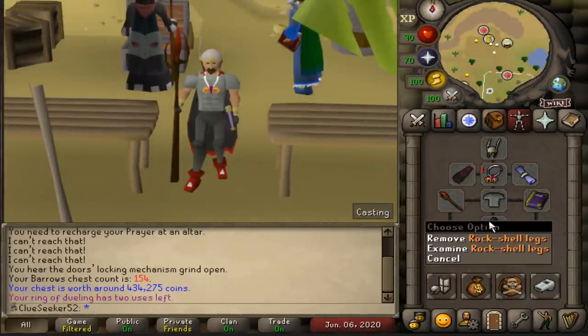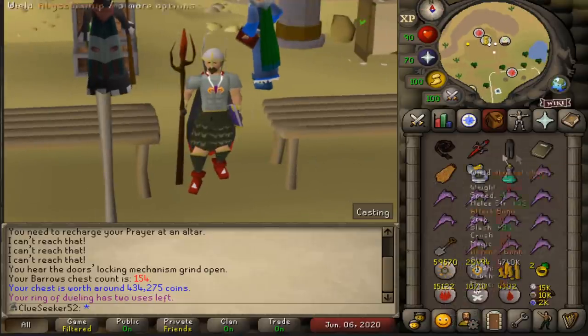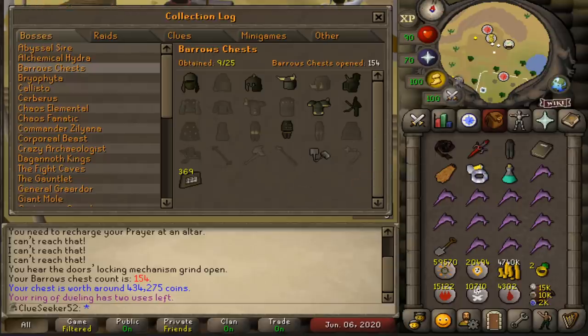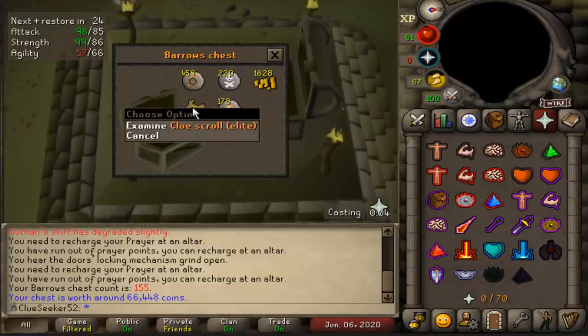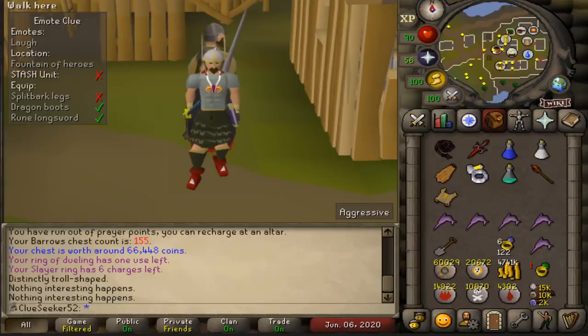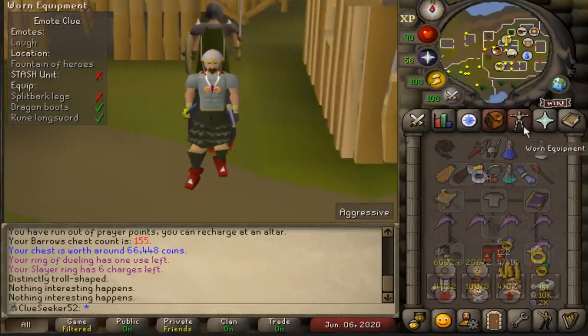It's safe to say me and this pair of Rock Shell Platelegs sure have had a good time over the past few months - but get out of here! What an upgrade - absolute champion. That is now two pieces of the Guthan's set as well, and if we could finish that one first I would be over the moon. Can we get the back-to-back? For this next clue step I need a Rune Longsword, a pair of Dragon Boots, and some Split Bark Legs. The first two are completely fine - I've got them equipped right now.